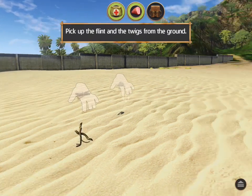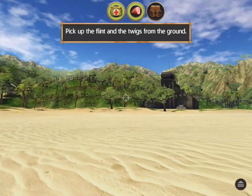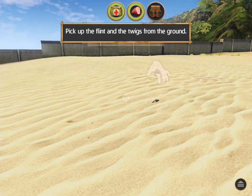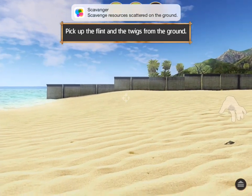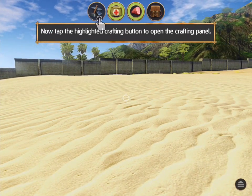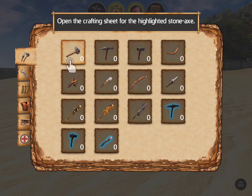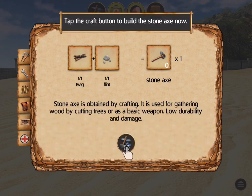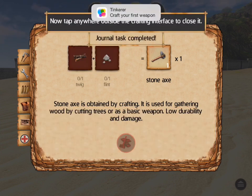Pick up the flint and the twigs from the ground. I am really liking these graphics so far — that is pretty awesome. Now tap the highlighted crafting button to open the crafting panel. An axe! You can see on screen the needed ingredients for the selected item. You can also tap the ingredients to open their crafting information. So we take a twig and a flint to make a stone axe, and we create it here.